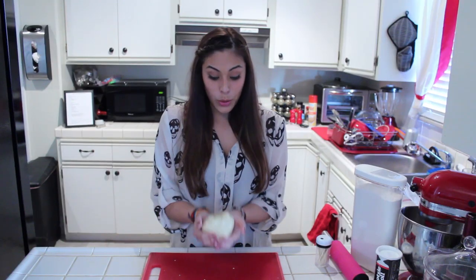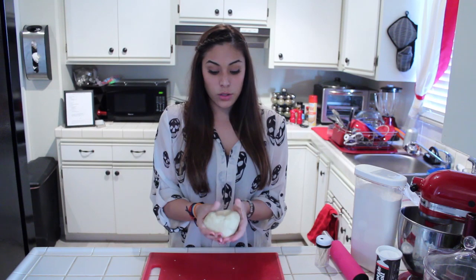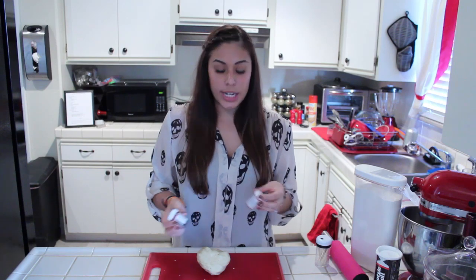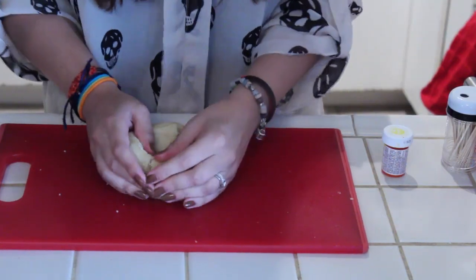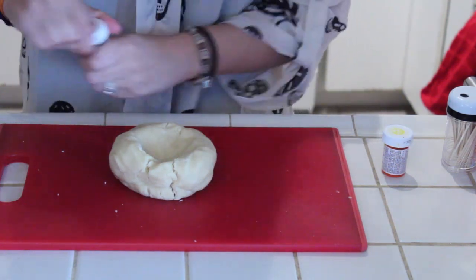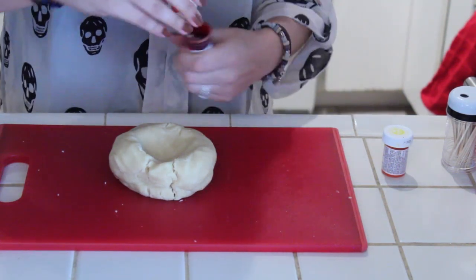Once your cookie dough is made, you're going to roll it into a ball and you're going to dye it orange. I'm using these gel dyes so I'm going to use some red and yellow to create orange. What you're going to do is create a circle-like shape and create a pit in the middle, and go ahead and grab some red gel dye.